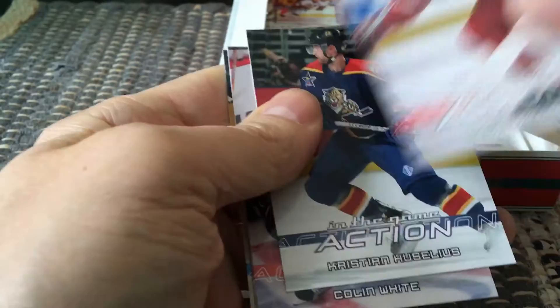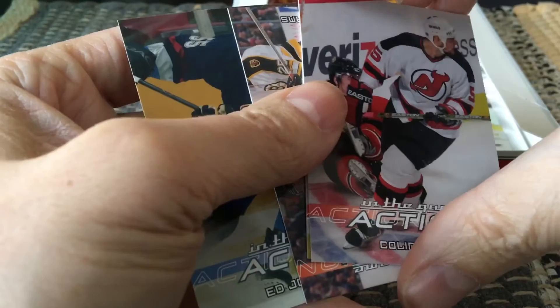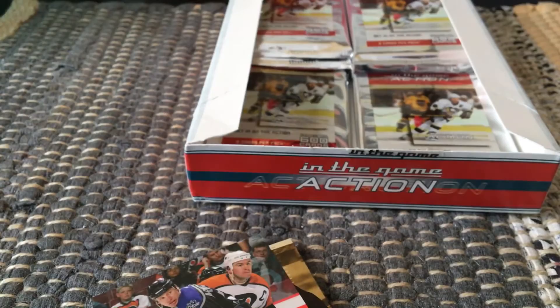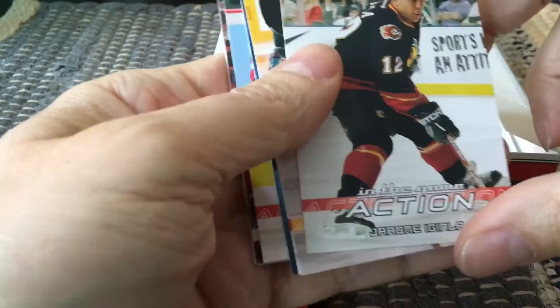One of the goals was because of a stick measurement by Jacques Demers, creating a power play to tie up the game late. Continuing on — not much here except base cards, but that's just sort of the nature of this particular product. No skin off our teeth at that price.